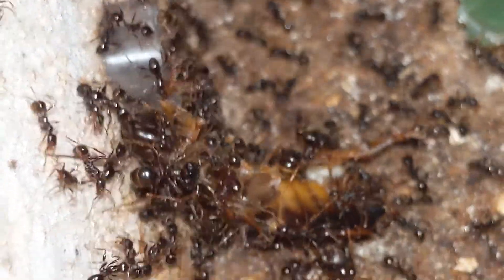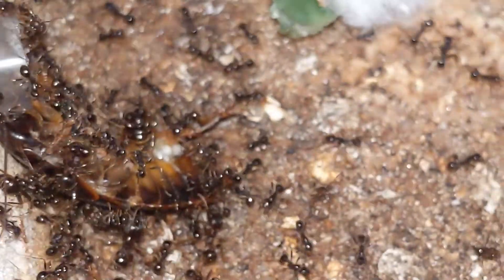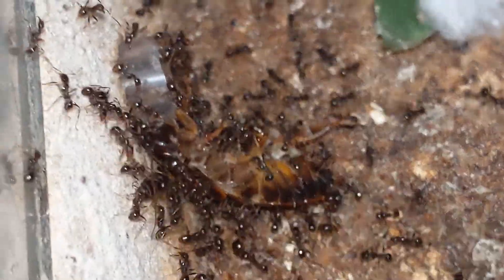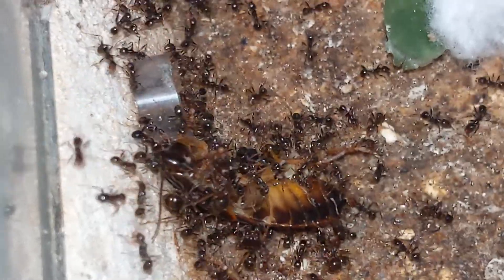Here is the Fatal Aurea trying their first roach. It's not that long of a clip because the phone was actually dying at this time, but you can see them absolutely destroying it. I'm now going to be feeding them two roaches a day to hopefully get them up there with their larvae and egg production, so hopefully that goes well.